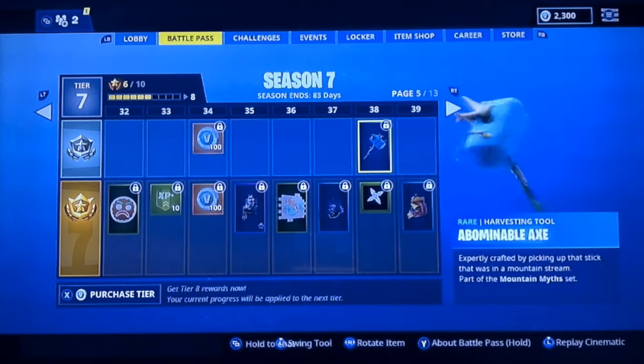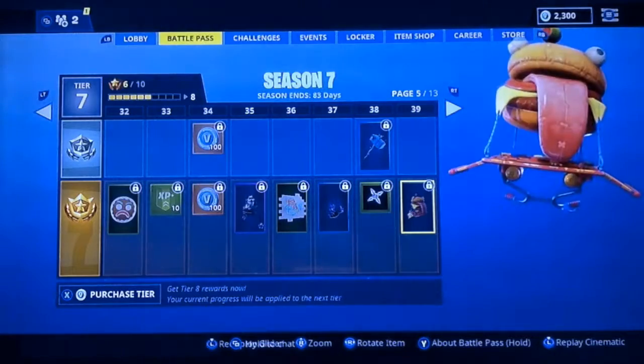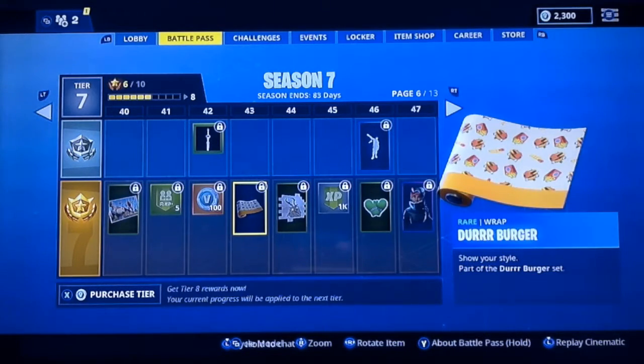We got the Abdominal Axe, the Glurder — so it's basically a Durr Burger glider. The Tender Defender loading screen, some V-Bucks, and some Durr Burger wallpaper — or wrap, I guess you would call it.